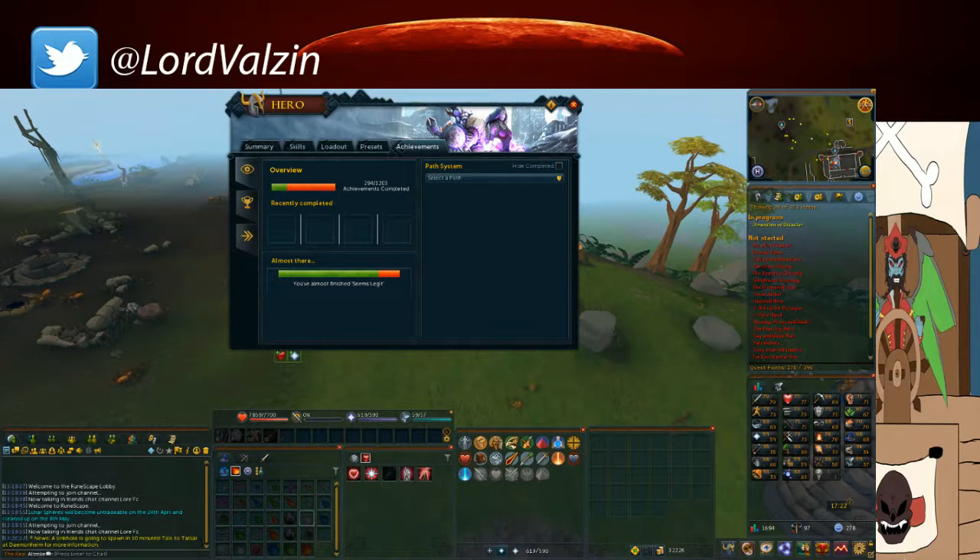So as you can see right here we have the overview, which shows how much achievements you've completed and your most recent completions. I haven't done any recently, that's why there's none there. And also there's an 'almost there' section which gives you some idea of what you're almost completing.